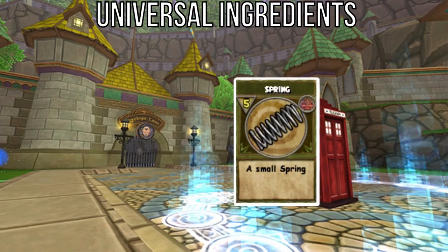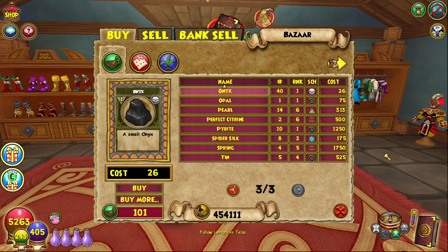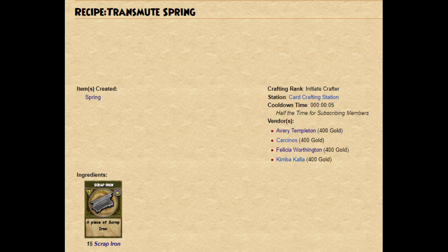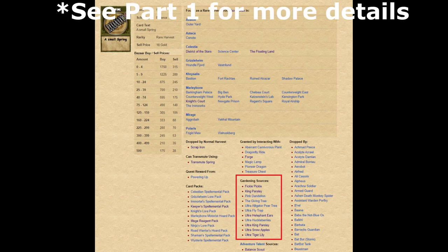If you've been out harvesting scrap iron, you may also get some of the 25 springs you need for the recipe, as they are a rare harvest from scrap iron. I recommend camping the bazaar as they regularly appear there, but you can also transmute springs with scrap iron from another transmute recipe from Felicia Worthington. Springs also commonly drop from most of the ultra plants you'll need for the whirlwind recipes, so you may get some that way as well.